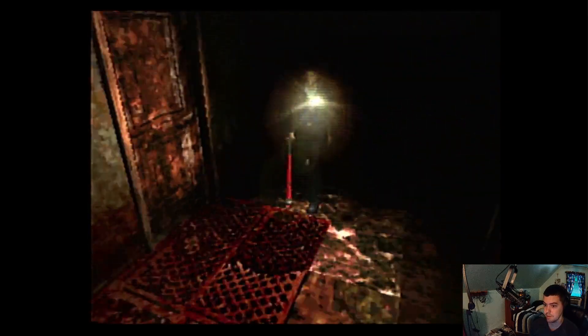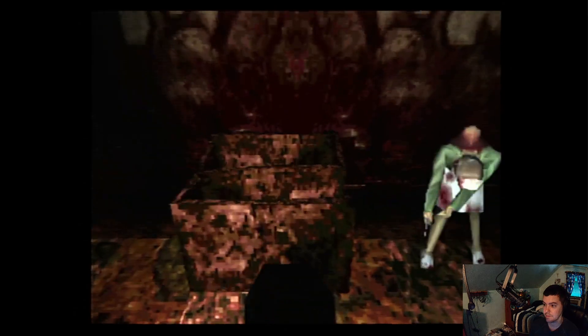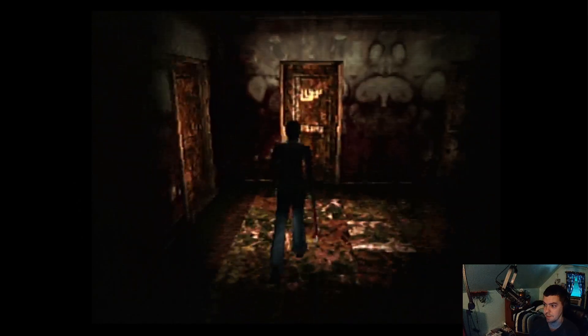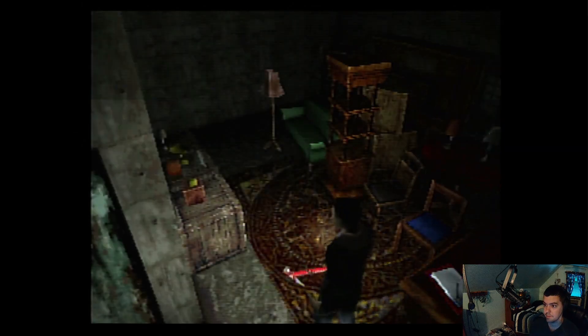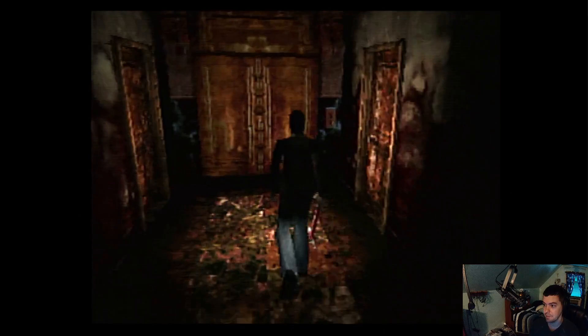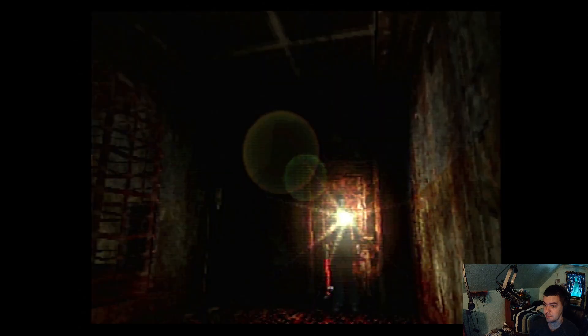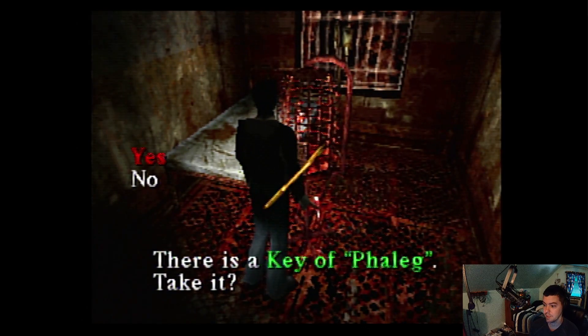Locked, locked, maybe locked - it's unlocked, nice. So I'm back over here now. I guess I'll save. At this point my brain is completely wiped, I have no idea where the birdcage is. Alright, so unlocked the birdcage key - got the key of Feleg.